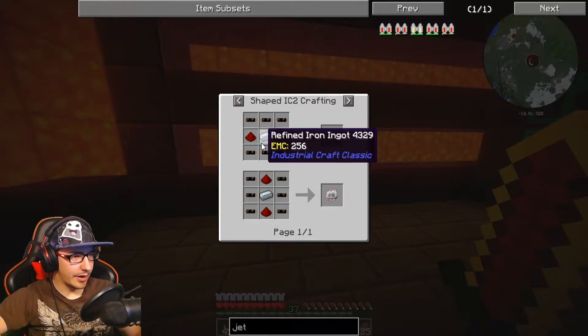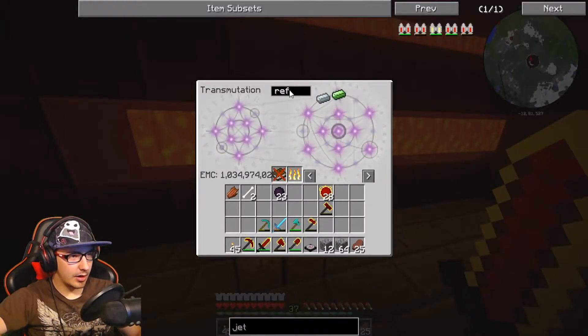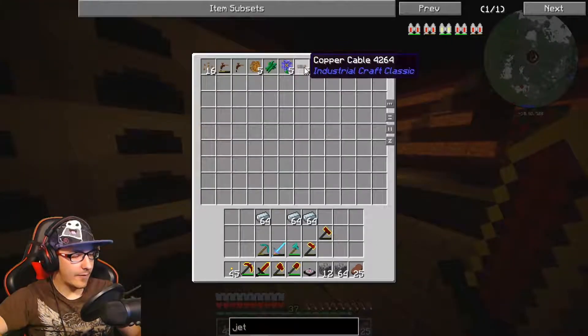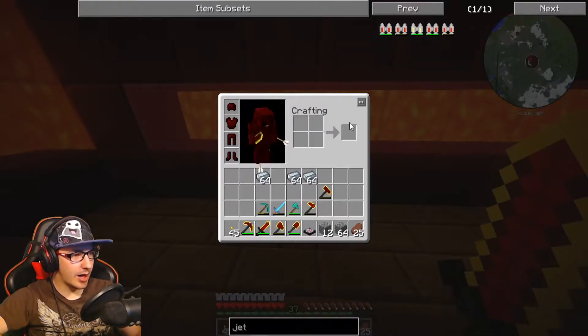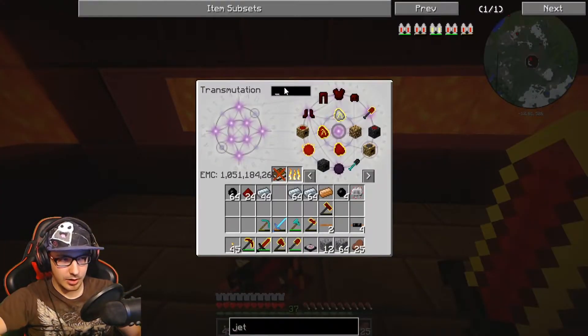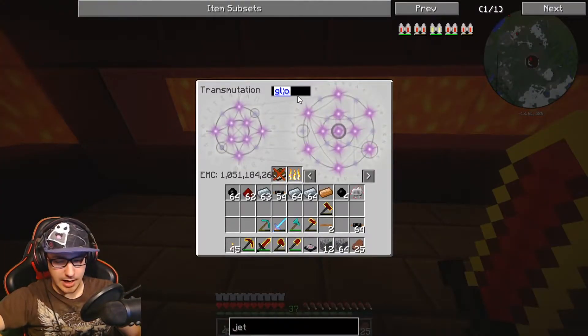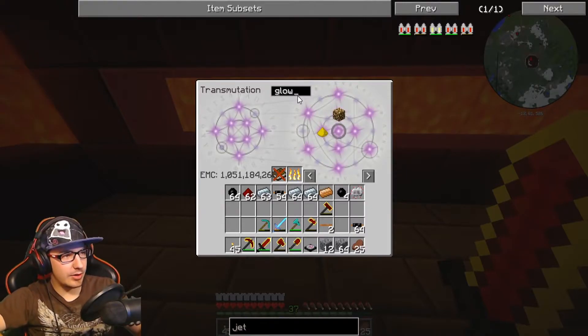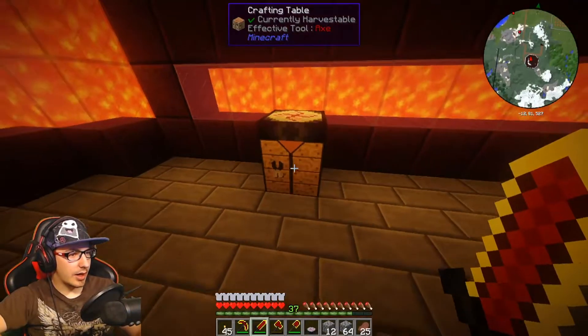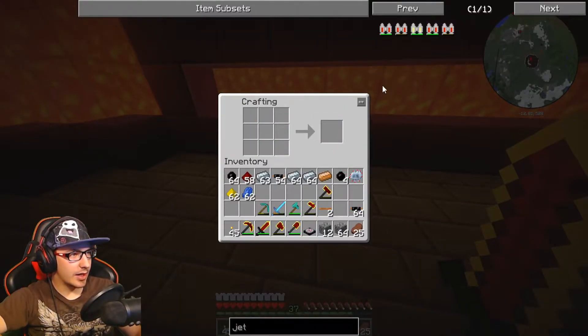We're gonna make the jetpack. So we need refined iron, which I think I have. We're gonna put all this stuff away. We need copper cables — I thought I had some around here. I have five, that's not enough. How do you make copper cables? Now we just need glowstone and lapis.